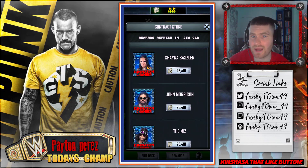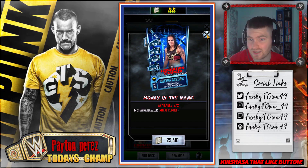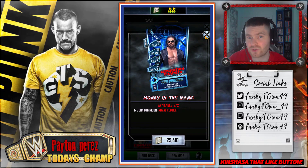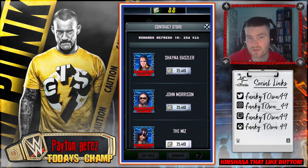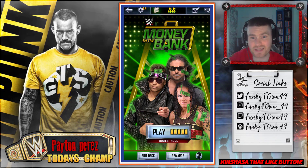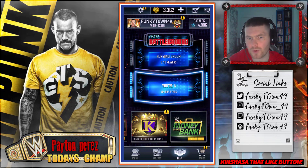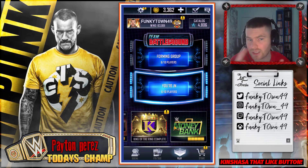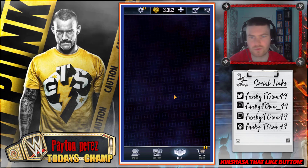There are new Money in the Bank cards as well if you did not know - there's Shayna Baszler, and I actually think these cards look really nice. You have John Morrison and the mid-tier cards to get yourself now. Shayna Baszler is essentially the second female event card, because Alexa Bliss is your Last Man Standing card. Goldberg was in the Bounty Breaker - we uploaded a video on that yesterday so go check that out.